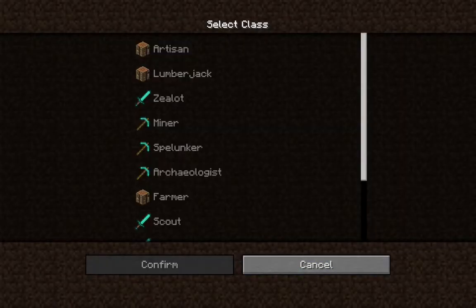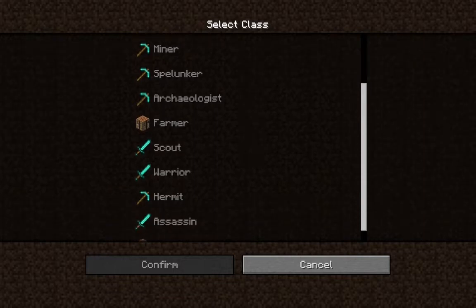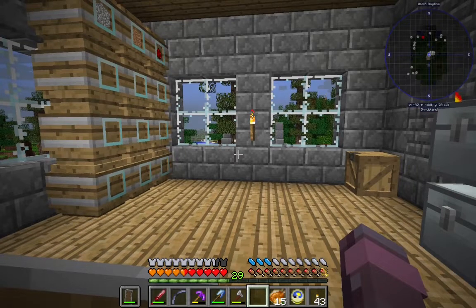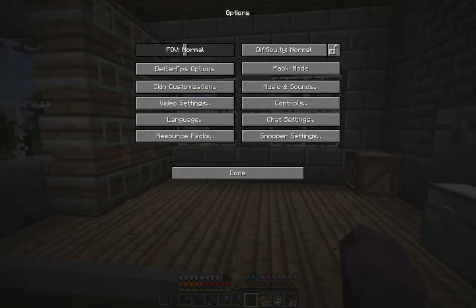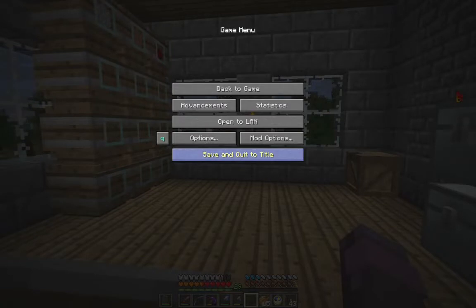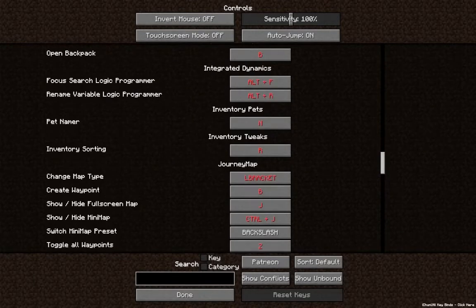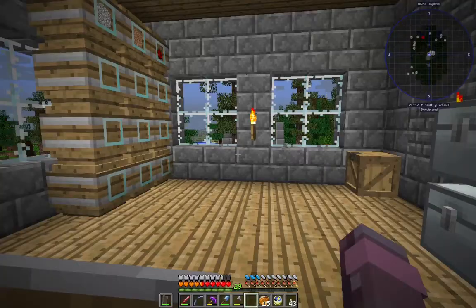I pressed B for backpack and got this menu. Let's be a hermit. I don't know what it means. We're going to go ahead and turn the GUI scale down a little bit so that we can see the controls. What's the name of that mod? Improved Backpacks. So let's see — I'm sure there's a key for it. Options, controls, Improved Backpacks. These are already set to something else, but eight on the number pad looks pretty good.